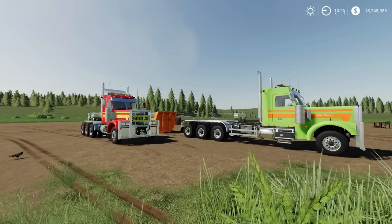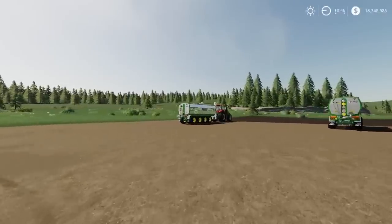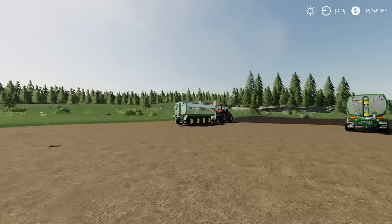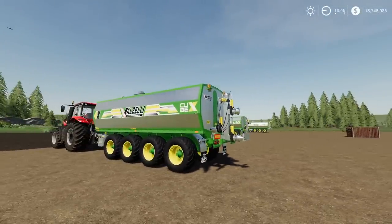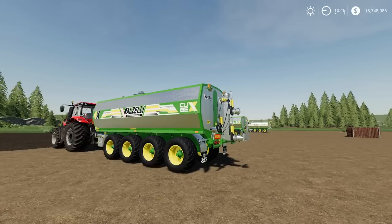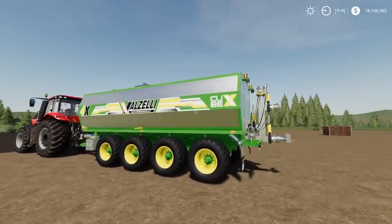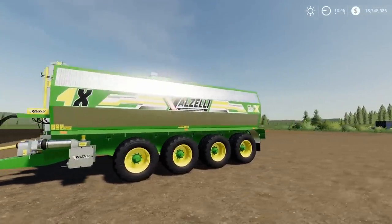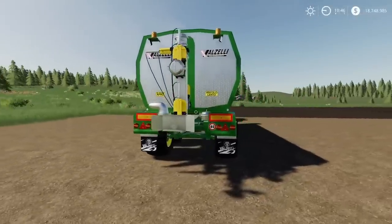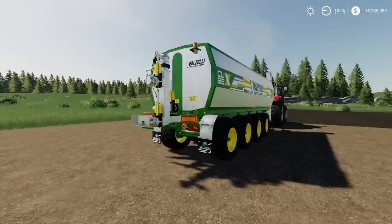That's by Black Sheep Modding and NMC, which brings me to the last of the mods for today — there are only four and they dropped early. I'm really concerned I'll post it and then more will drop, but we do have this: the Valzelli Cubex Pack by Mirror Zed. This is a 40,000-liter slurry spreader — really nicely detailed, four axle. 40,000 liters is a fair bit of weight. On PC it's compatible with the manure system.